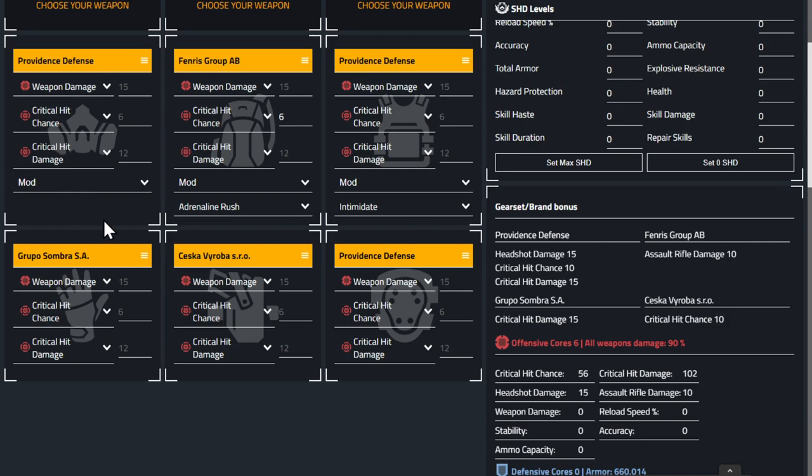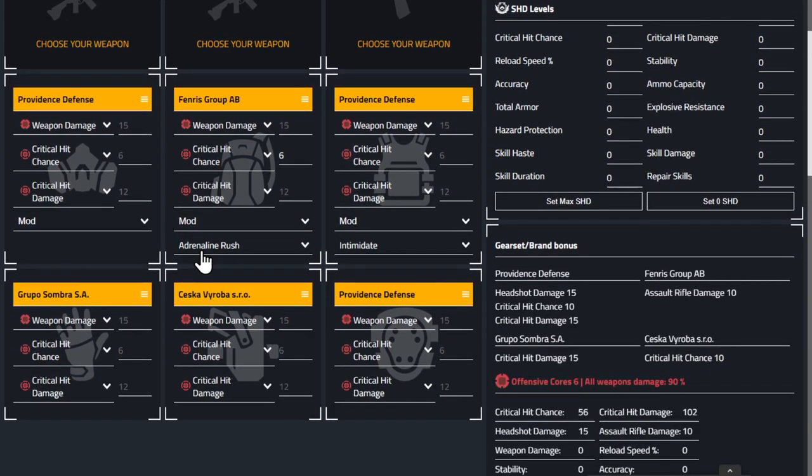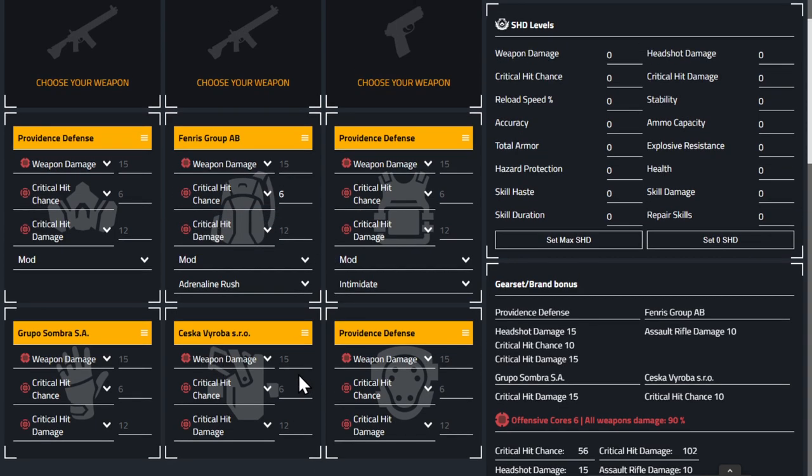The good thing about this setup is you can change the mask to Coyote's and not mess the build up. You can also swap the holster out and have Grupo in the holster slot if you don't need the extra 10 percent crit chance once you hit cap on the watch. That allows you to put in named items — you could put Providence in there and Fox's Prayer in the knees.